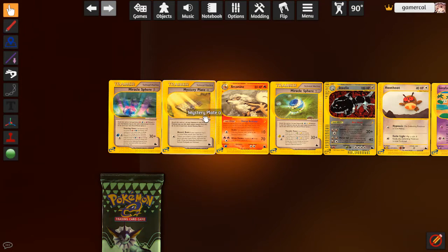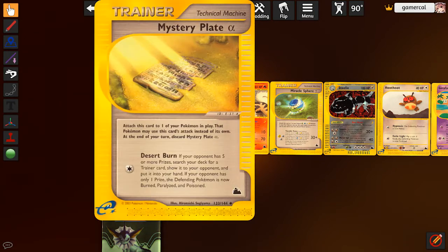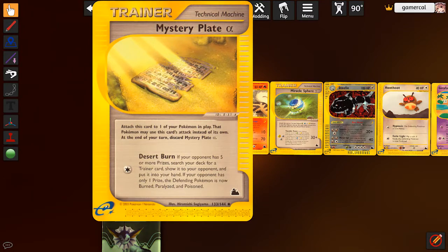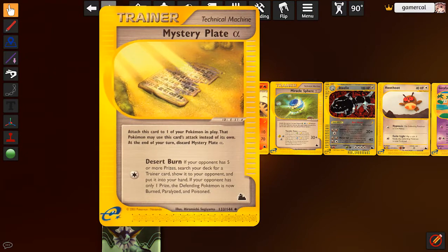We have a lot of Technical Machines in this set and they're all super weird. Mystery Plate is probably the first one here - there are three different ones and three of the Miracle Spheres. The Mystery Plates will do something when the opponent has set prize counts. This one, if the opponent's got five or more prizes to start the game, lets you search for a trainer card and put it into your hand. If they have exactly one prize left, you burn, paralyze and poison the opponent automatically.